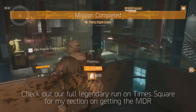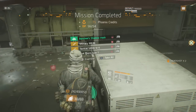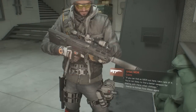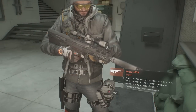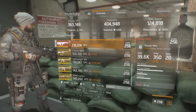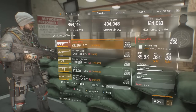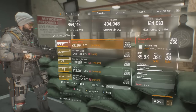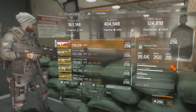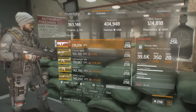This weapon is in my personal opinion one of, if not the best weapons in game, and I want to tell you why. The Urban MDR is a single fire assault rifle with 39.6k base damage, 350 rounds per minute, and 20 in the mag. These are base stats and are subject to change depending on your personal stats. With the mods I attach, I can increase my mag capacity to 42 and my RPM to 368.